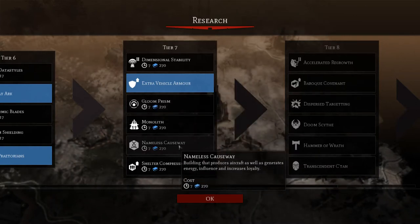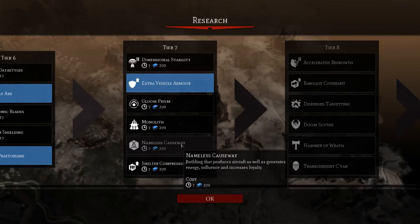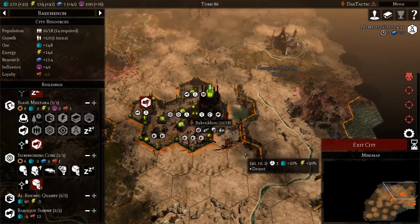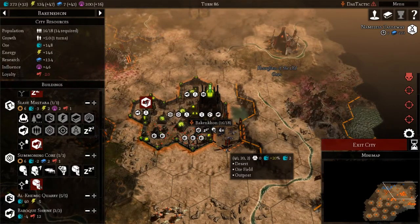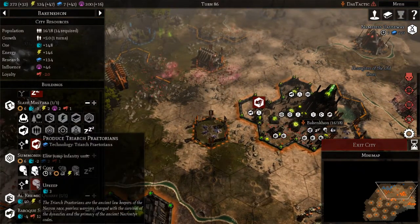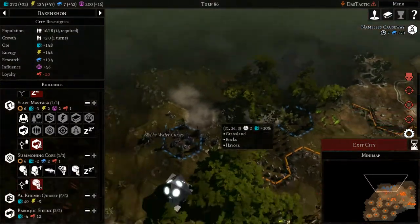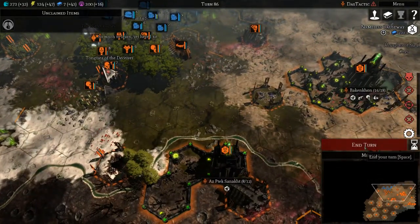Nameless Causeway — it bridges the aircraft as well as generates energy, influence, and increases loyalty. So this is one of the ones we do want to get. That way I can start to build basic aircraft, and that will actually help a little bit. Once we get a few more of these Triarch Praetorians as well, these are going to be very, very powerful and very good against the Chaos Marines, I think. So we'll end our turn there.